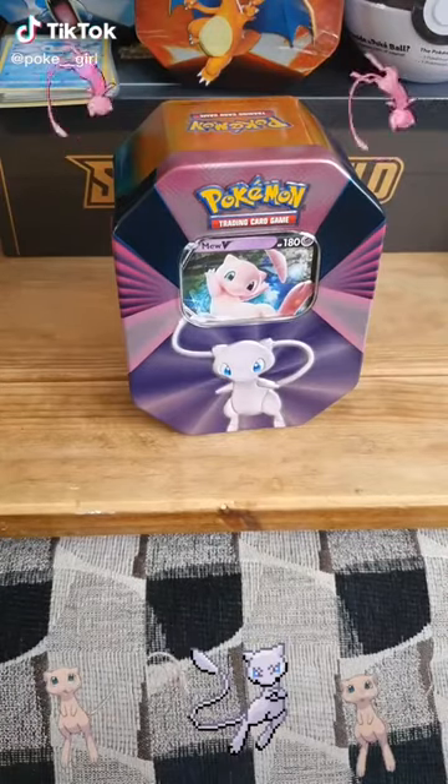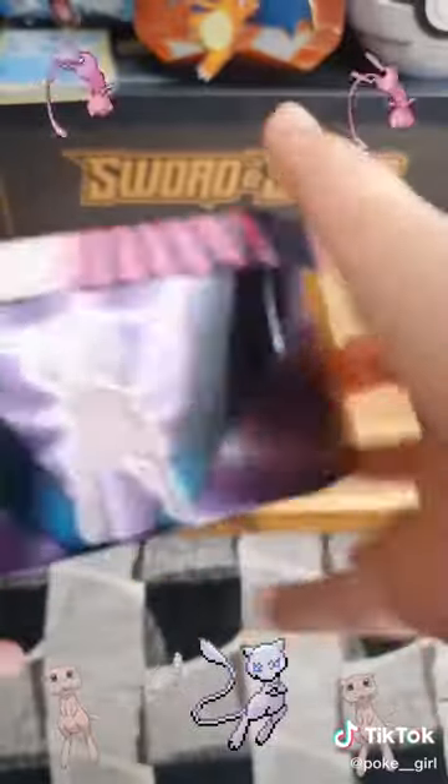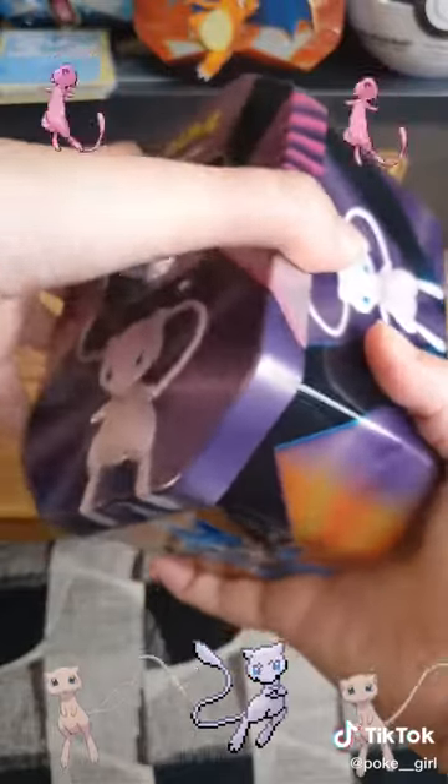Hi, it's Poker Girl again. So I'll be opening this cute mutant, and they usually use a Rylo, a Mew, and a Slowbro — but Mew's obviously the best. So let's go for it.